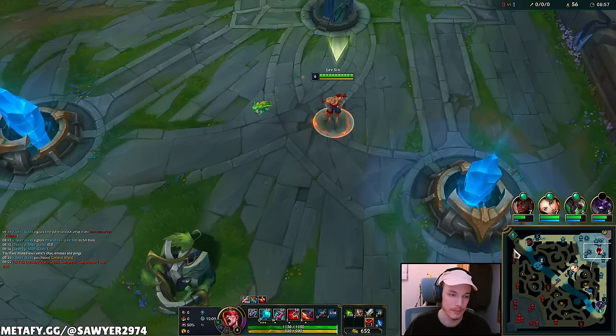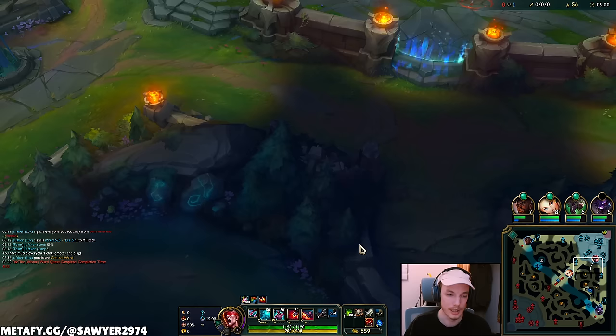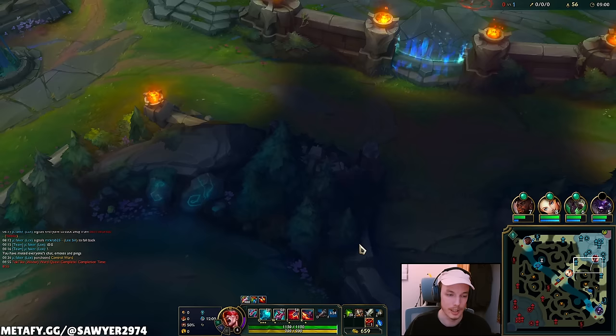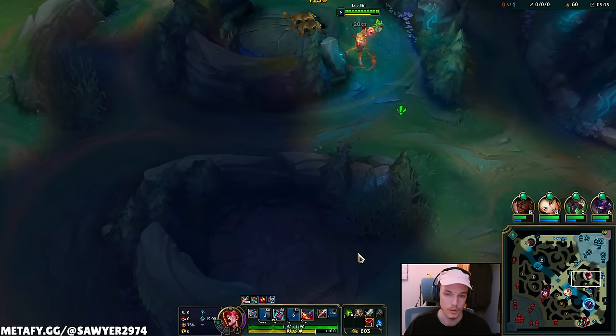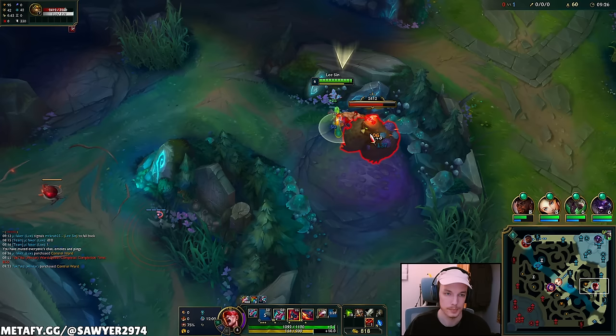Since we didn't get a kill we don't get a Pickaxe, so I'll clear my blue side and reset with my Pickaxe next time. For runes: Conqueror, Triumph, Legend — dealing more damage and taking more damage. Conqueror is pretty important for the sustained fights with Lee Sin especially in mid game, going in and out of fights. He's not actually an assassin even though he deals a lot of burst.